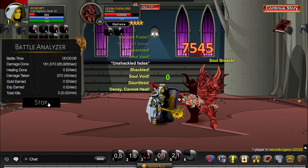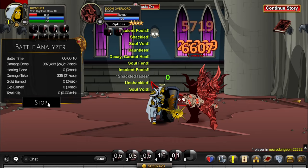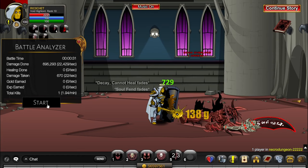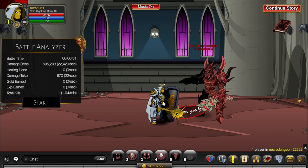Then you spam your skills, but you balance clicking 4 and 3. Don't click 4 so much you die, don't click 3 so much you have full HP. The lower your HP, the higher your DPS. That was 22.5k damage — not my best run with Dauntless, but it's pretty decent.